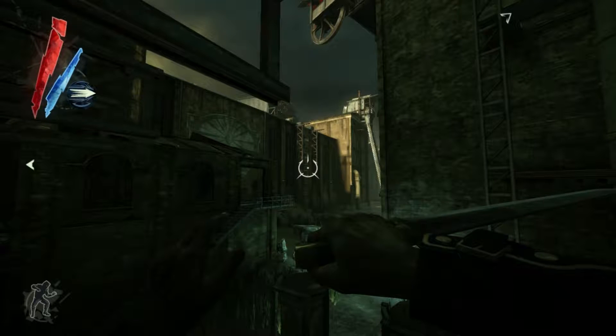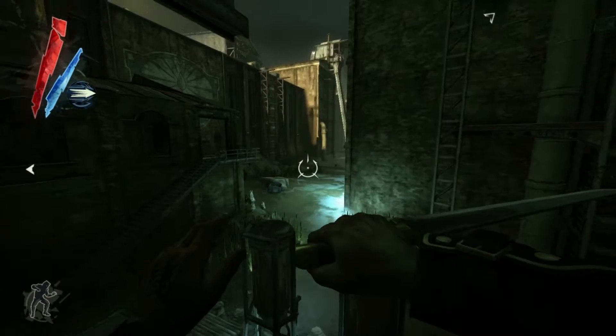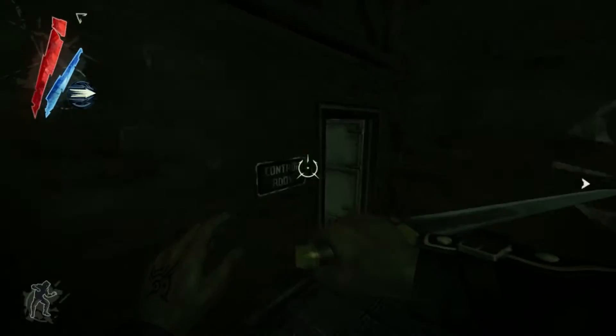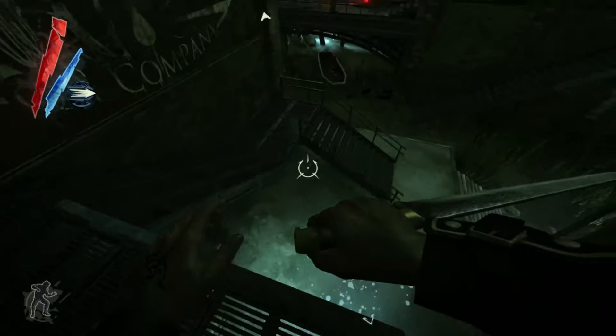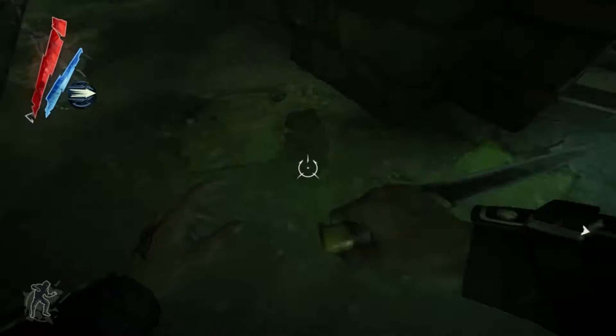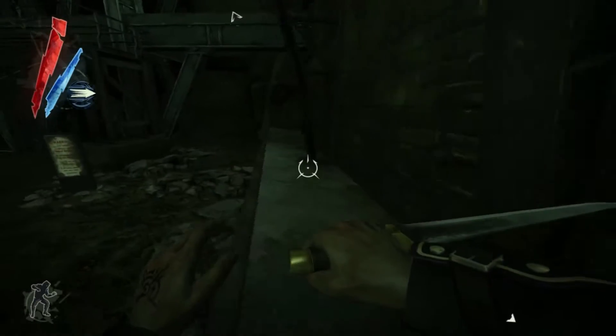Time for some more Dishonored. We've made our way to Greth's Lightning Oil Company to try and get our gear back, but we need to figure out how to repower that stairs control to get in. I am looking for something I can use to refill a whale oil tank.